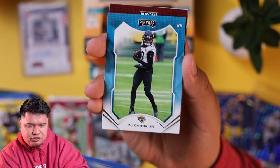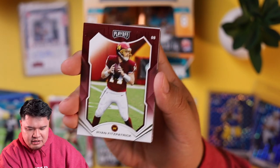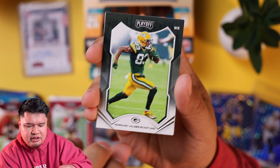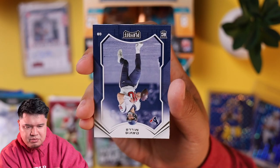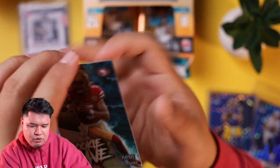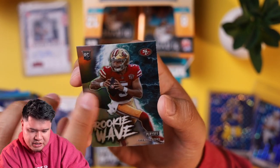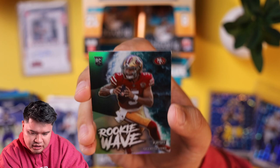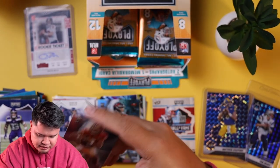TJ Watt, Tremont Edmonds, DJ Shark, Ryan Fitzpatrick, Marquez Valdez-Scantling, Jamal Adams, and another David Mills base — we're going to keep that. Ooh, rookie wave Trey Lance! Look at that shiny card. Nice picture too. Edges look pretty decent, print looks good. Another pretty good hit — sleeving up Trey Lance.